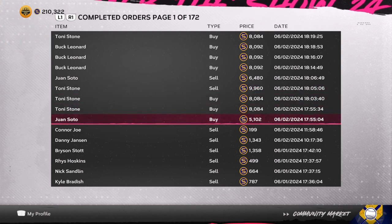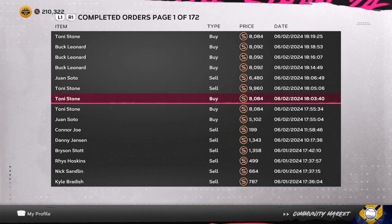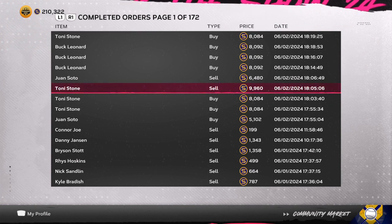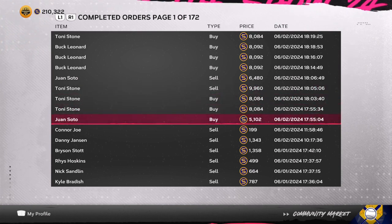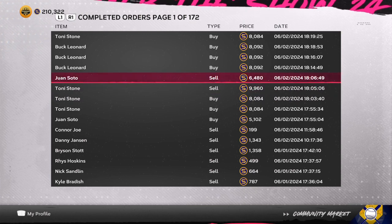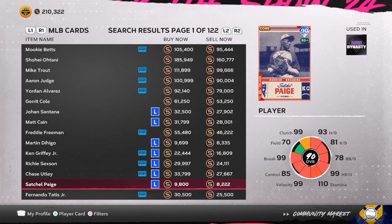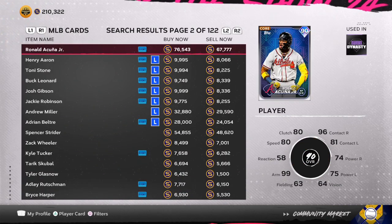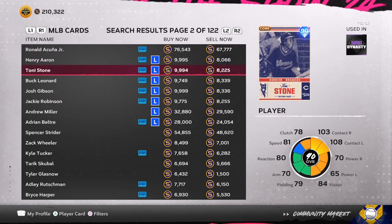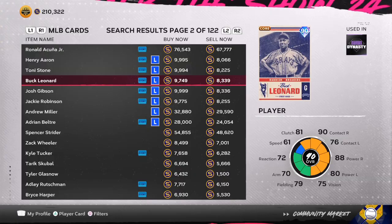Tony Stone, Buck Leonard, and Juan Soto are a few cards you can flip. As you look through this, you can see I am buying them for a certain price and then selling them for a profit. If I buy Tony Stone for 8,084 stubs and sell for 9,960 stubs, that is a 1,600 stub gap. Once you take the taxes off, that's going to leave me with over 650 stub profit.